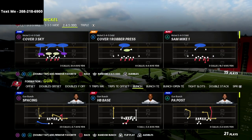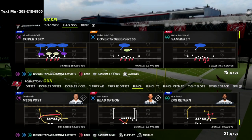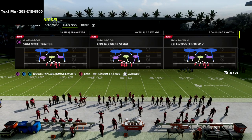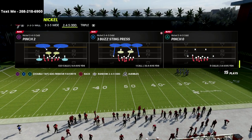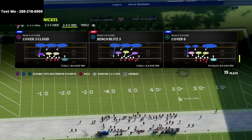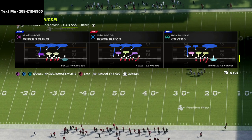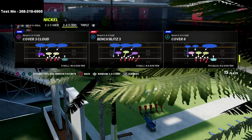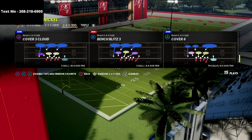I want to talk about this from the subject of match defense against bunch, show a couple of the issues, and then show you how to solve those problems. The play we're going to be using is the Cover 6. The Cover 6 is a match defense — it plays Cover 4 palms to one side of the field, in this example to the left side to the nickel corner side, and Cover 2 sink to the backside.